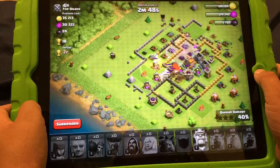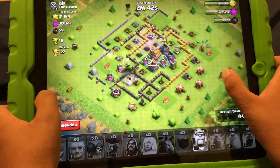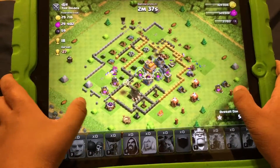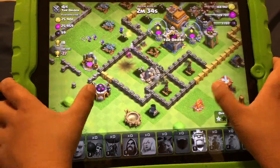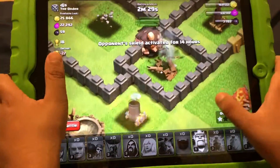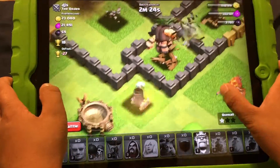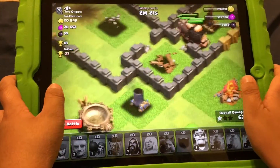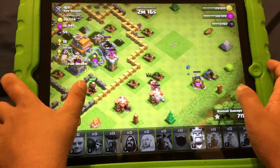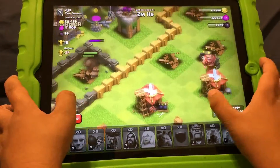At least balloons do splash damage. All that rage spell just wiped out — yeah, destroying the world like a boss, giants! The mortar doesn't even hurt you. Come on, you got this. Why is he going for the air defenses? Go for what's trying to kill you! Okay, my one minion — how did my Barbarian King die?